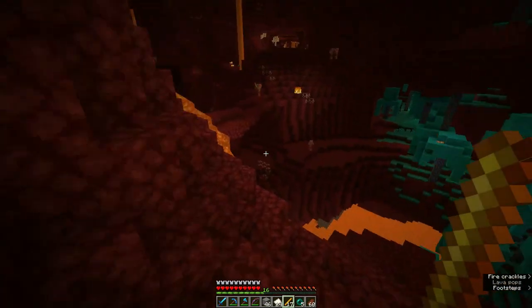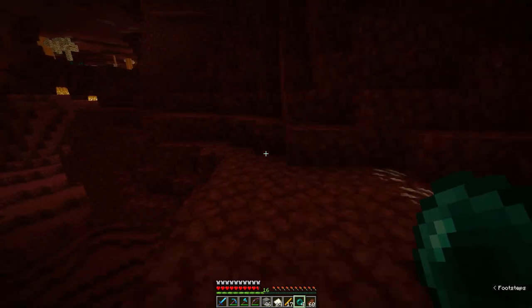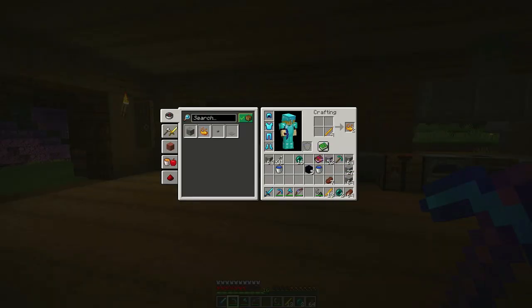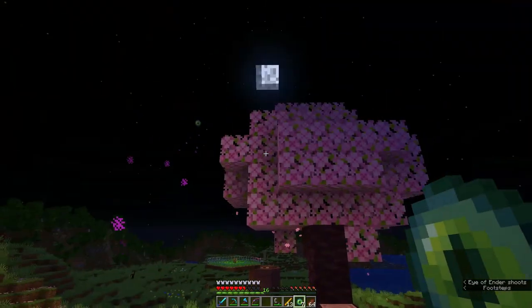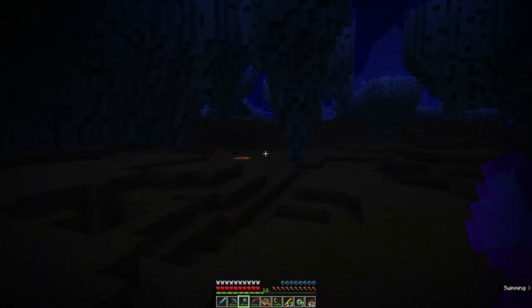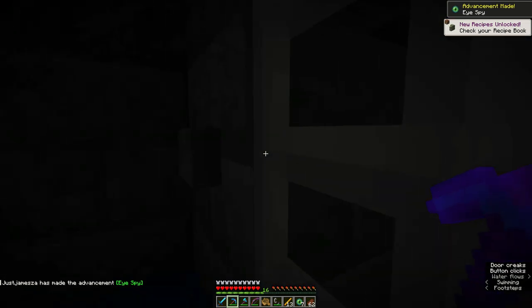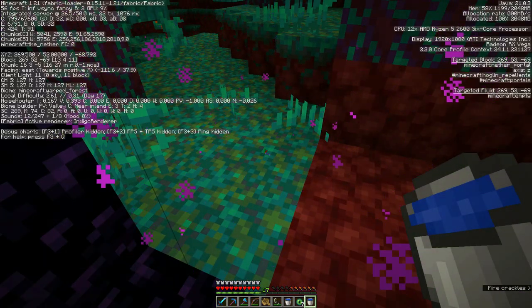I've got a whole bunch of blaze rods now. I can head back home, see where the stronghold is, and get a portal going to the End. Now we're back — let's craft some blaze powder with some eyes of ender. I'm not going to craft too many to start off. Let's see which direction we go — that way. I'll see you guys at the stronghold. The eye of ender dropped down somewhere near the ocean, right over here near the portal. I'm going to take a photo of the coordinates because I'm not boating all the way back here.